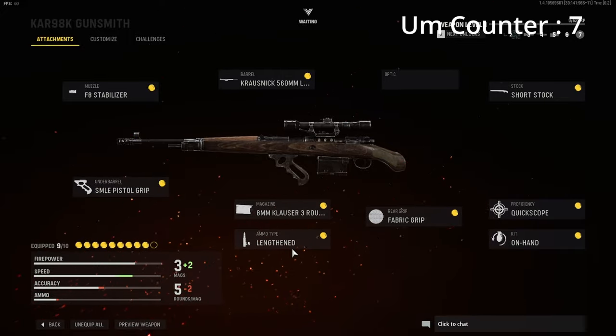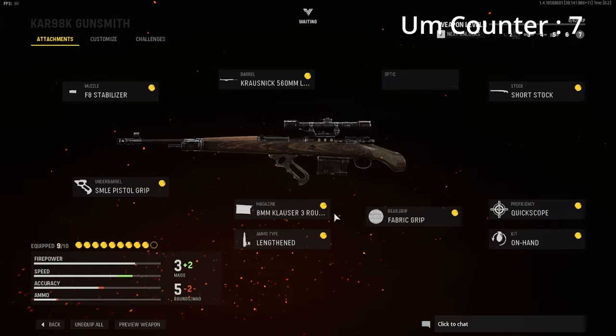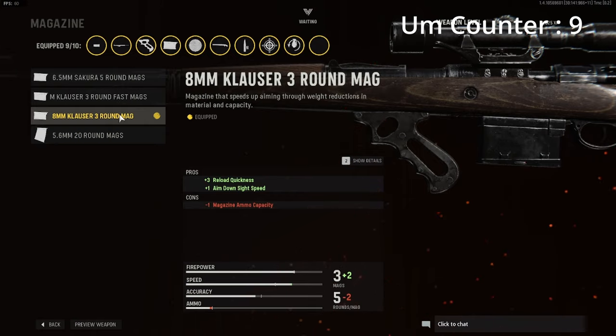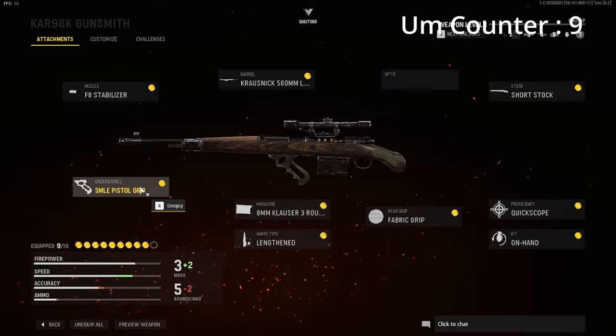The ammo type and rear grip — Fabric Grip and LinkedIn — are the same as in the previous video. For the mag, this is the first class where we actually have a mag on. The only reason I have it is for the aim down sight speed boost. It is only three rounds though, so you have to be careful when shooting. In 4v4s especially, if you shoot too many bullets you'll run out of ammo way too quick.